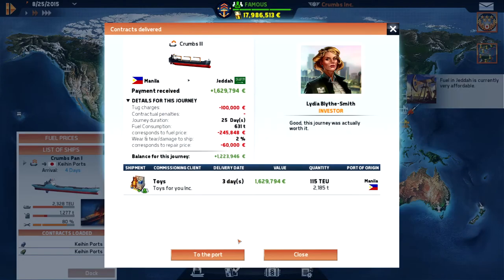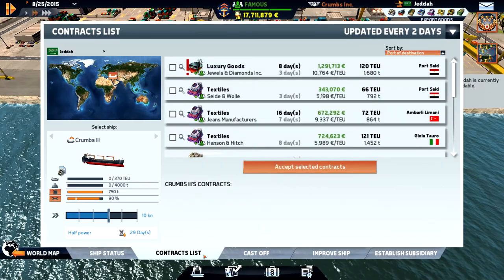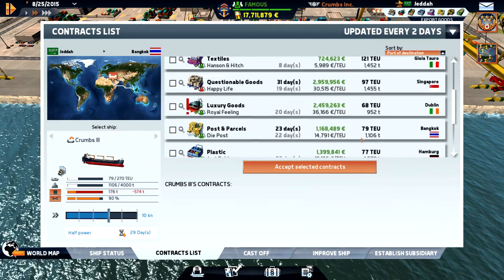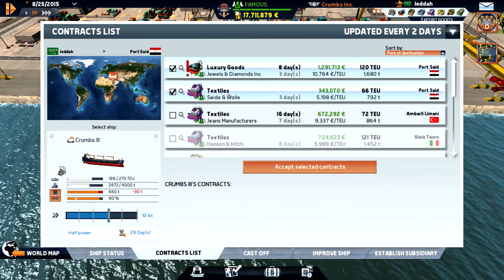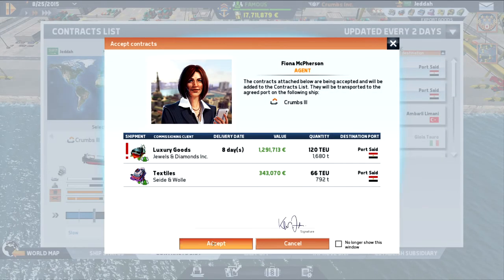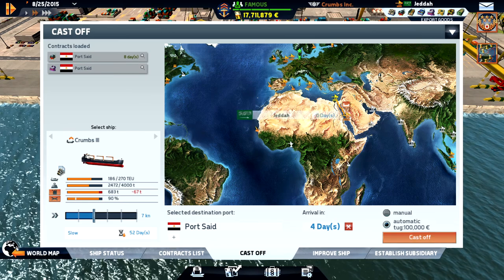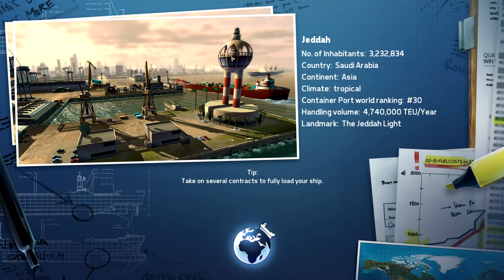We are in Jeddah. How's the fuel? It's really awesome. Where can we go? Go back to Asia. You can just go up to port side - it's really close and it's really good money as well. Have we left this port before? Let's do it - yeah, we did this one.